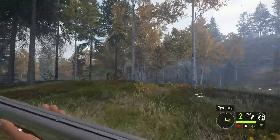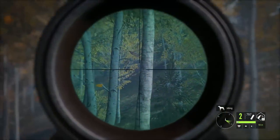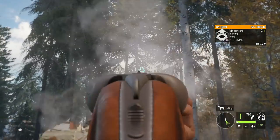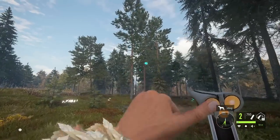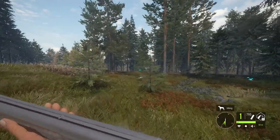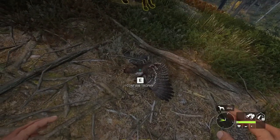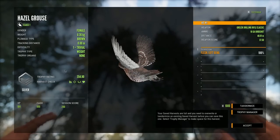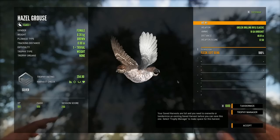They're definitely close, just don't know where. There it is — there we go. That definitely hit. We at least got one into it. Here is our very first look at a hazel grouse, and I believe this was a female. Yes it is — a female, 354, silver. Beautiful — even the females just look so good on all these species.